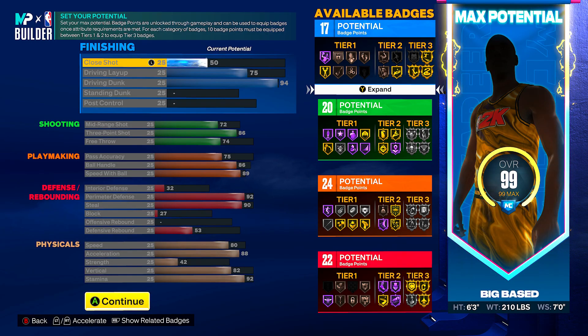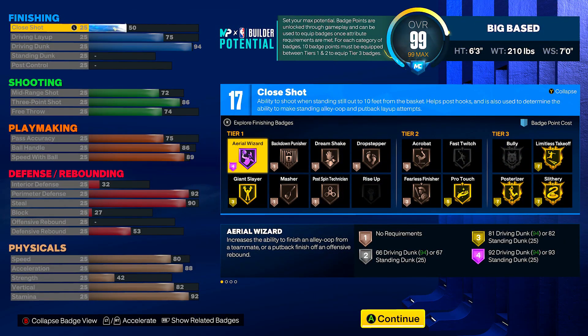Pause the video if you need to make sure you have all the correct settings. Breaking the build down: finishing close shot is a 50, driving dunk is 75, and your driven dunk is a 94 — so we're getting elite contact dunks on a 6'3" guard build. You're coming through with that, and you're going to get that gold Relentless Finisher, Posterizer, and Slithery all in your tier threes.